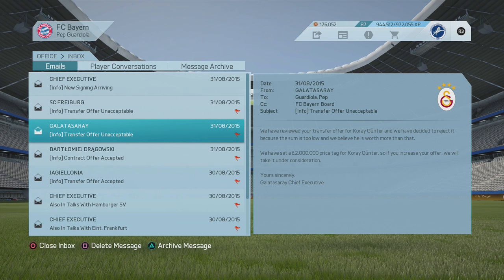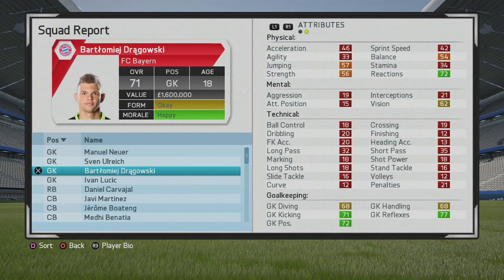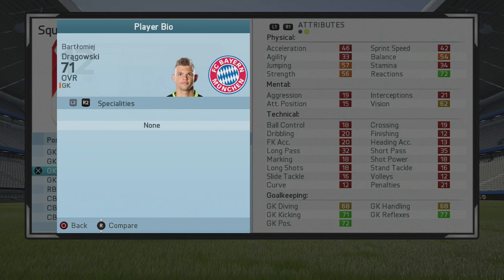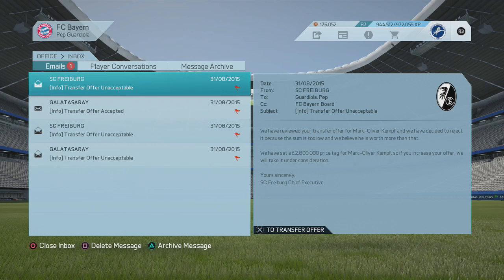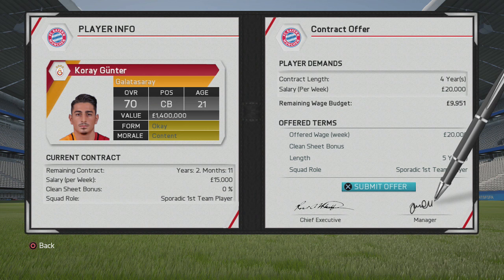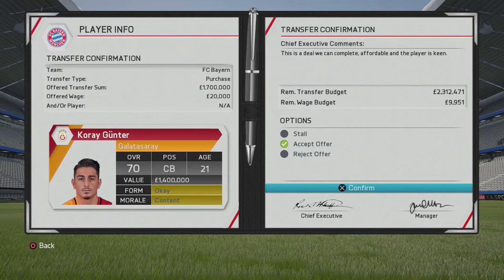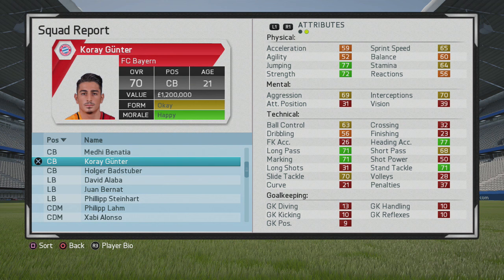He has the potential to hit 80 — ten ratings higher. It may not be amazing potential, but he's a pretty decent signing for around £1.7–1.8 million. That isn't much for a 70-overall centre-back with potential to reach 80. At 21 years old he'll be on relatively low wages — around £20,000 a week on a five-year deal as a squad player. If you've got the money, you may as well buy him as good young German talent and extra squad depth.